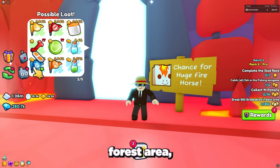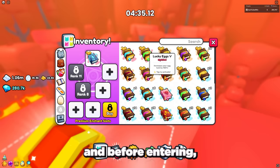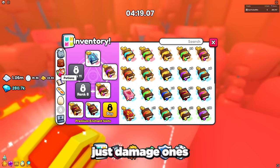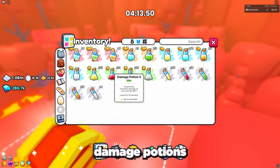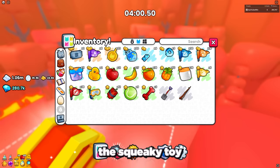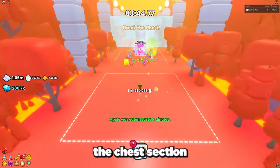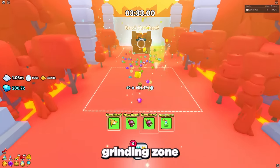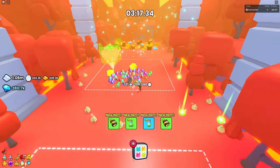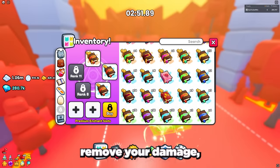At number five we have the Huge Fire Horse, found in the Lava Forest area at World 45. Once there, go to the chest rush section. Before entering, make sure to equip your best damage-boosting enchants — don't equip any coin enchants, just damage. Then activate your best damage potions as well as using any fruits that increase damage, like apples, the squeaky toy, and the toy bone. This will allow you to get past the chest section as fast as possible and into the final grinding zone.